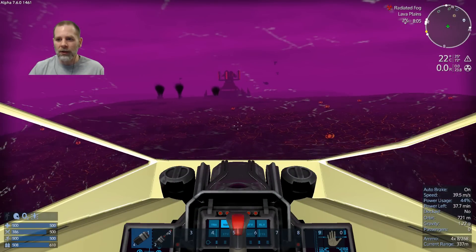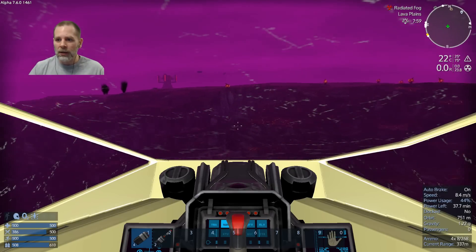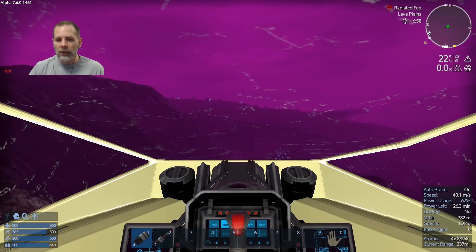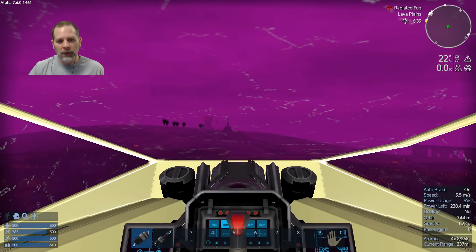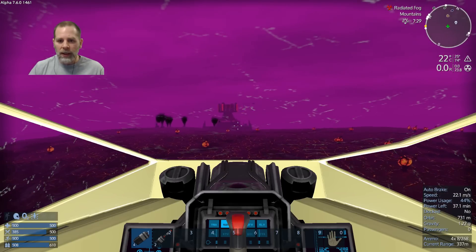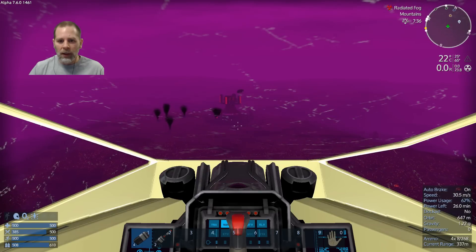It's 73 out here. I need to find a place to sit down and repair this thing because I want to get these cracks out of my face. It's radiated fog, that's why. We're going to go over to this other side and see what we can see. Is that one right there? No, that's a radar. There's got to be more turrets on here — I know there's more turrets.